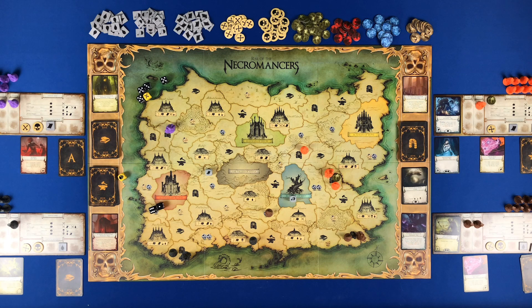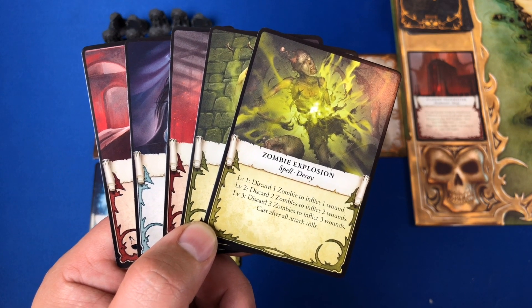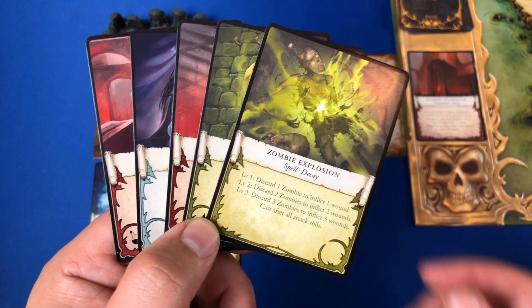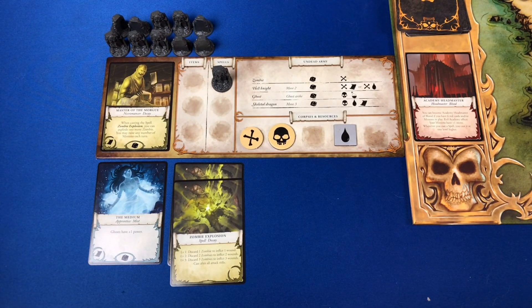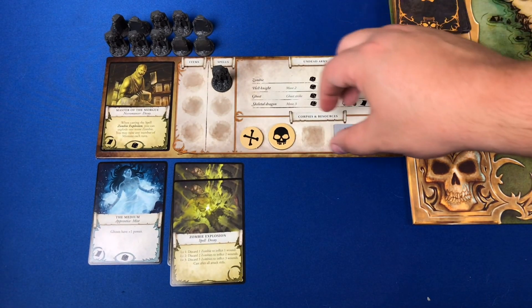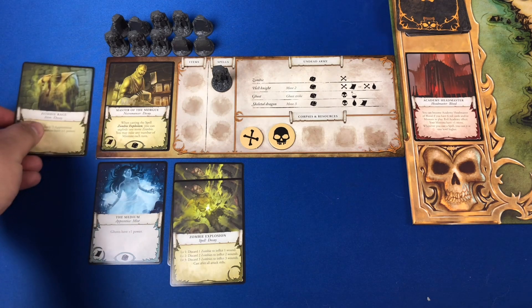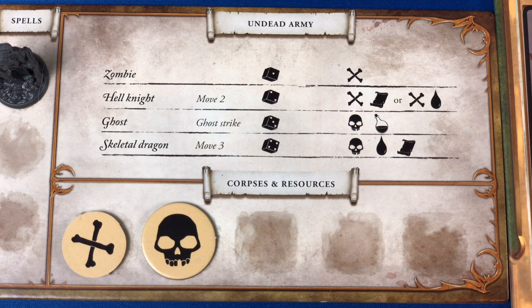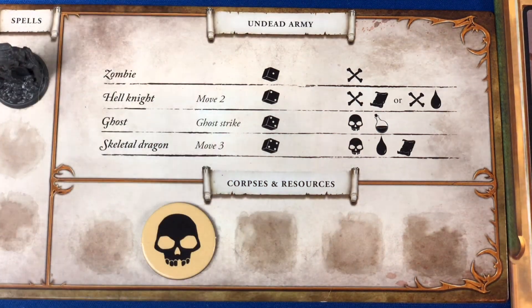In the playing cards phase, players can play as many cards as they have the opportunity to play. Spells can be played for free but have a cost to use, while Necromancer apprentices and items require players to pay the cost shown on the lower left-hand corner. Next, players can summon any one minion as long as they have the resources to do so. Here the player spends one lesser bones to summon a zombie into their army.